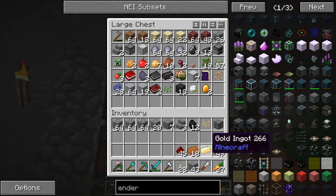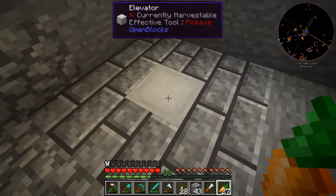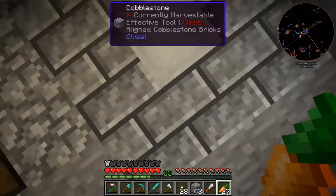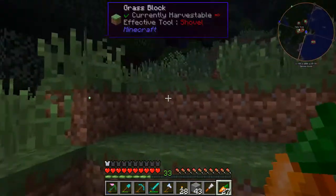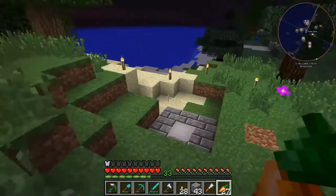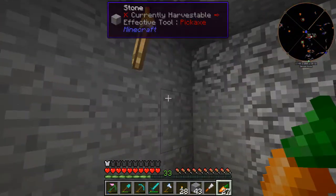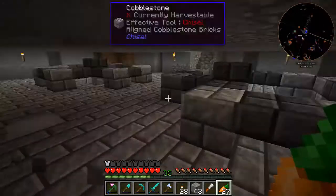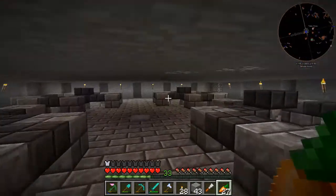I had killed some Endermen. What I had done was, I needed a better way than these stairs. So now, by pushing space, I can get right up top using these nifty little elevator blocks. Hold shift to go down. I also made this a little nicer down here — my little mining cave.